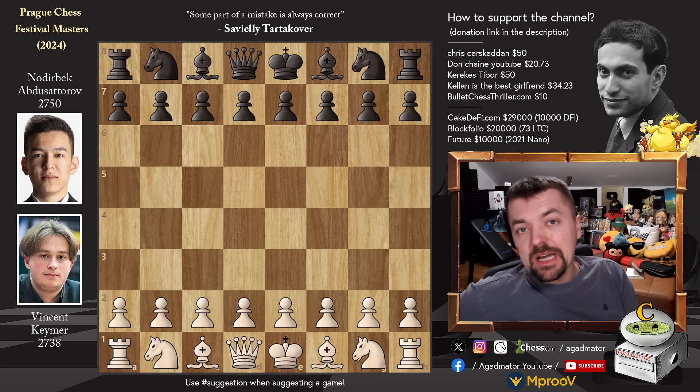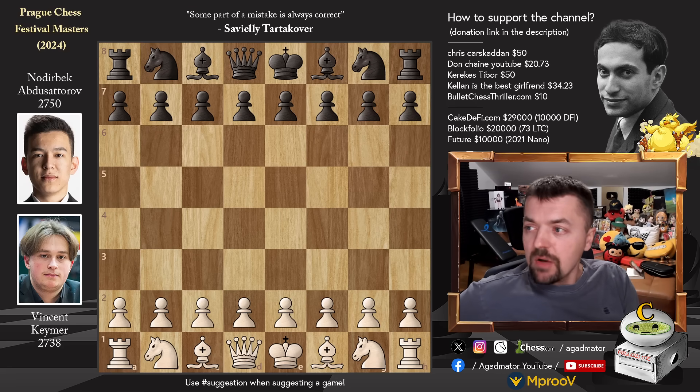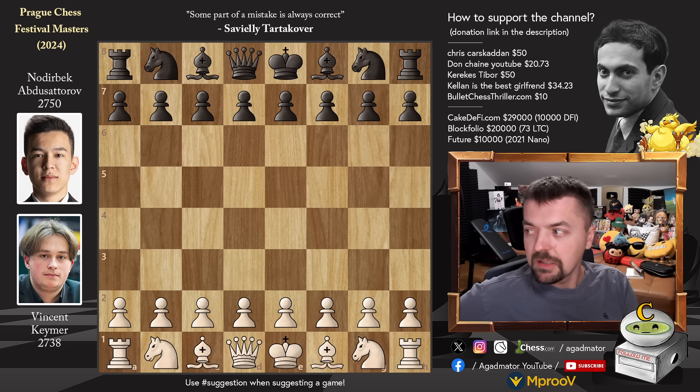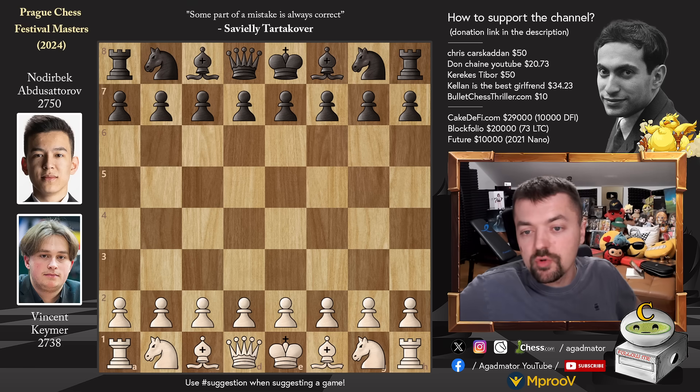Hello everyone and welcome to The Clash - a lot of you have been waiting for this. It is round 7 of this year's Prague Chess Festival Masters section. Vincent Keimer vs Noderbeck Abdusattorov. Vincent had that Nijmedzinov-like queen sacrifice against Vidit in the previous round with a very nice victory. He made the best out of the position and was able to take down Vidit. Noderbeck is coming off a loss to Prajnananda, but still leads the tournament by half a point. Let's see what happens.